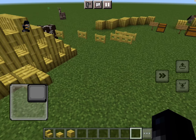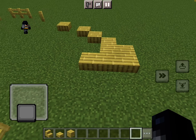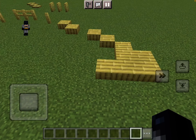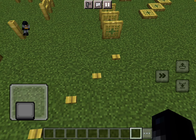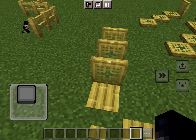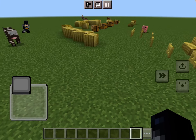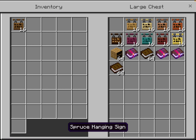Those are the new gates and the new fence types. It's a good update — a decent, amazing update. There are also slabs, buttons, and pressure plates as part of the new bamboo wood type.